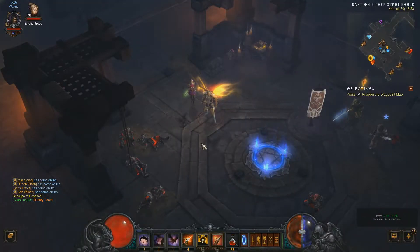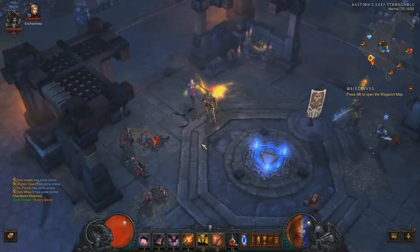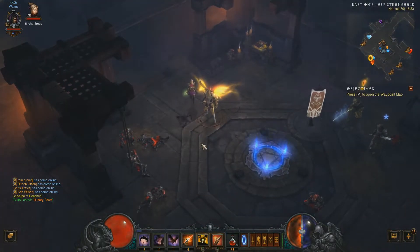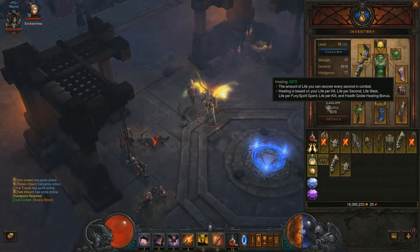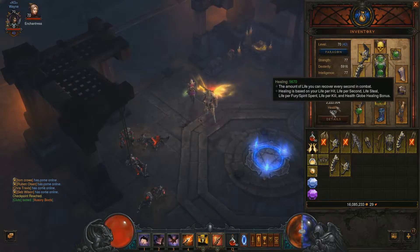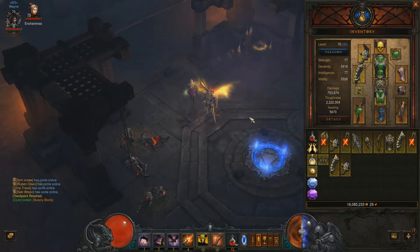Hey guys, I hope you're well. Today we're playing something a bit different. With the recent release of Reaper of Souls, I thought I'd just show you guys the build I'm using to level up and get my gear. I'm not running anything too special — just farming normal adventure mode to get my toughness and healing up to where it needs to be. I can do Torment, I just need to farm a bit more survivability.